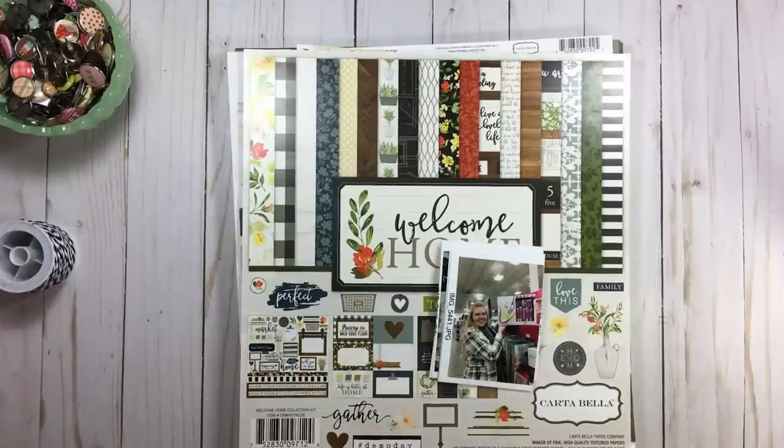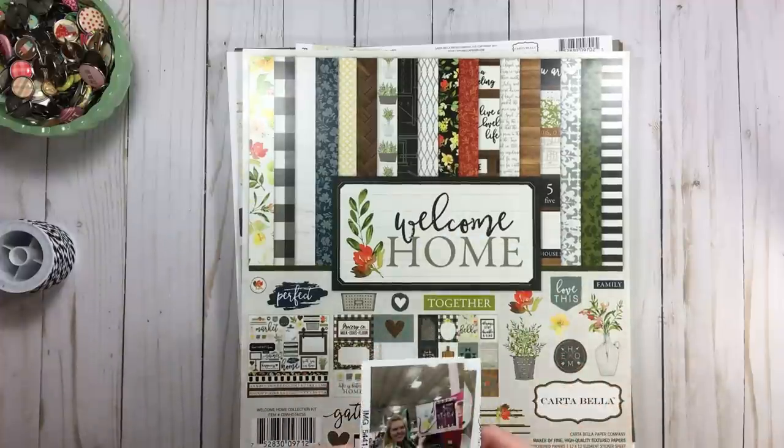The story idea Alice gave us was to scrapbook about your home or a place that feels like home — you can do so many things with that prompt. The technique was, in honor of Dorothy's blue and white gingham dress, use blue and white on a page. With just that one daily prompt there are so many layouts you can do, and that's why I like the load event — you get a lot of ideas.